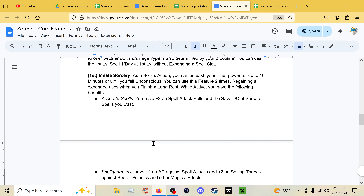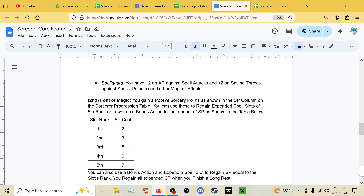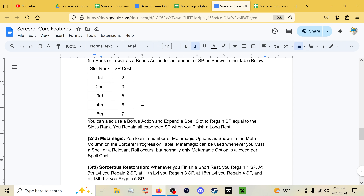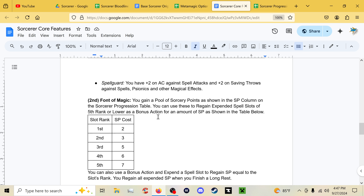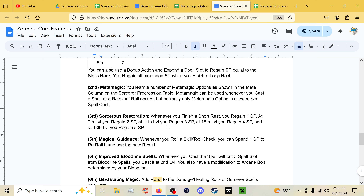Spell Guard has basically been folded into Innate Sorcery — it was originally going to be a separate feature but it's now part of it. Font of Magic works about as it did before: you can use two sorcery points to get a first-rank spell slot back, and expend a spell slot to get sorcery points back. You'll also start with three metamagics now, so you have a lot more available.